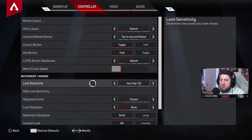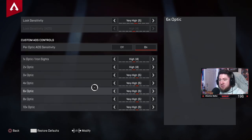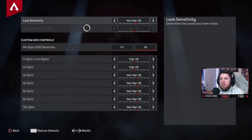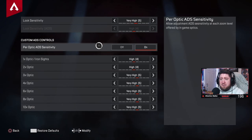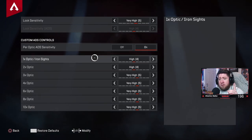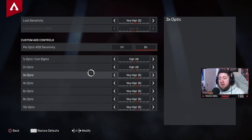Look sensitivity is personal — mine has evolved. I used to use 4 but now I'm on very high. ADS look sensitivity can be customized per optic or left off to match your base look sensitivity. I customize mine: for optics 1 through 2 I set it to 4 so my ADS speed is slower than my look speed, helping me track targets without missing bullets.